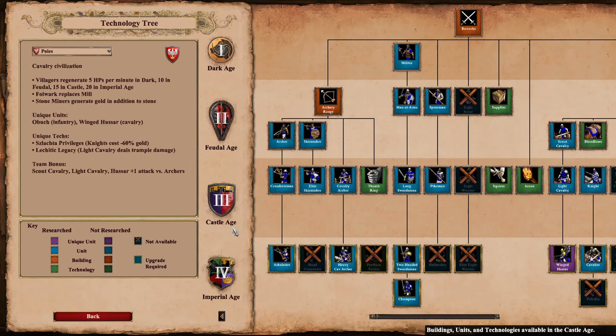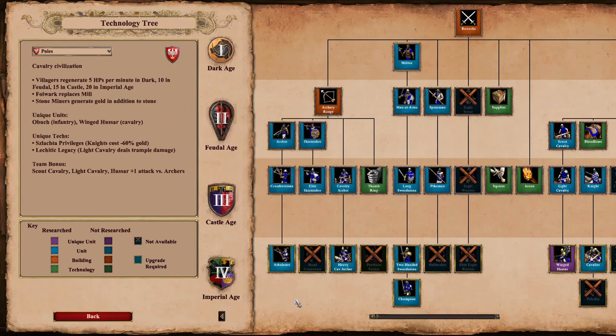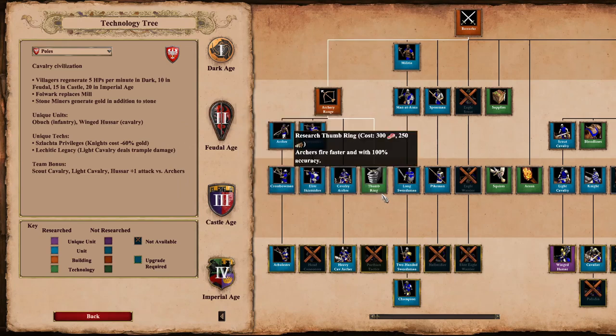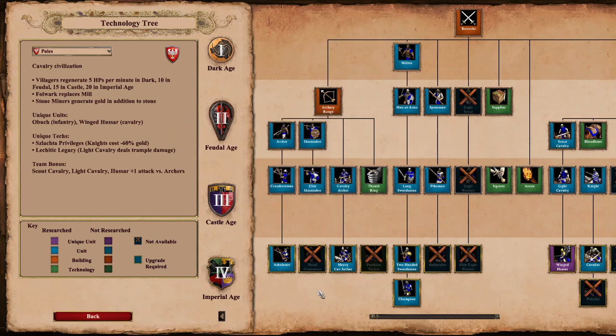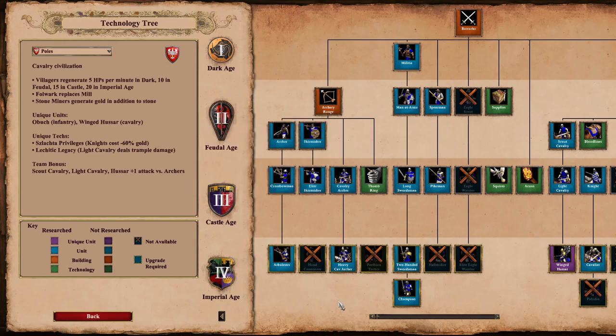So we'll start off and have a little look at their tech tree. With the Archer line, we've got all the way up to Arbalest - they are actually going to be fully upgradable. They've got all the Blacksmith techs, all the University techs, and we've got Thumbring. That's probably going to be one of the key units for the Poles, backed up with Winged Hussar. Skirmishers are fully upgraded, and Cavalry Archers are fully upgraded apart from Parthian Tactics.